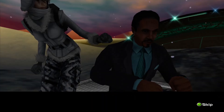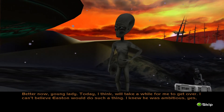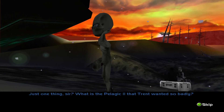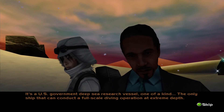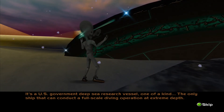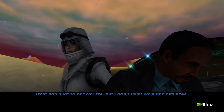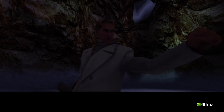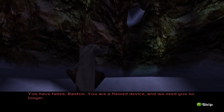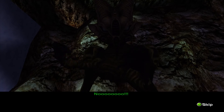How are you feeling, Mr. President? Better now, young lady. Today will take a while for me to get over. I can't believe Easton would do such a thing — I knew he was ambitious, but this... Just one thing, sir: what is the Pelagic 2 that Trent wanted so badly? It's a US government deep-sea research vessel, one of a kind — the only ship that can conduct a full-scale diving operation at extreme depth. Trent wanted me to loan it to the Data Dine Corporation but I refused. Trent has a lot to answer for, but I don't think we'll find him now. More than one way, Joanna. You have failed, Easton — you are a flawed device, and we need you no longer.